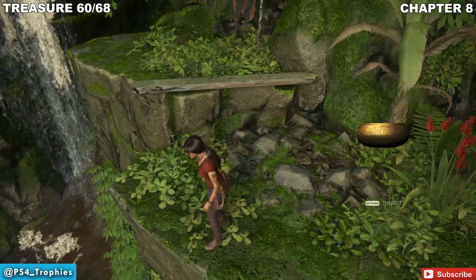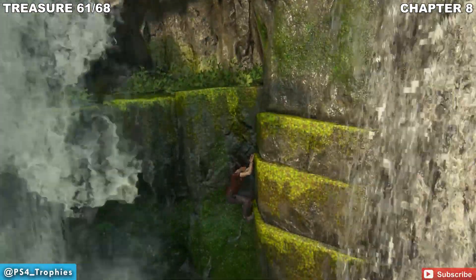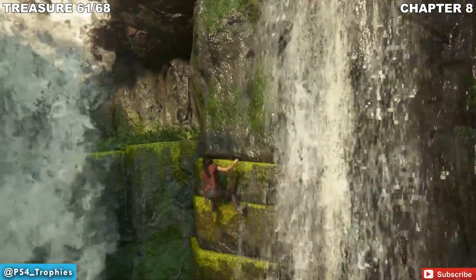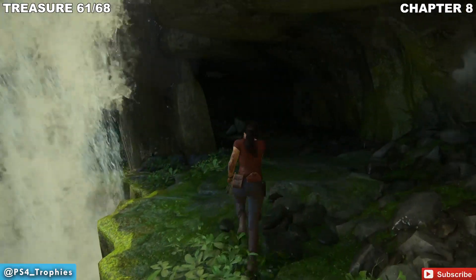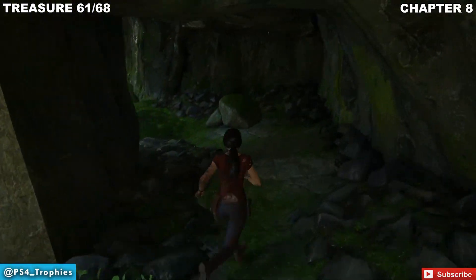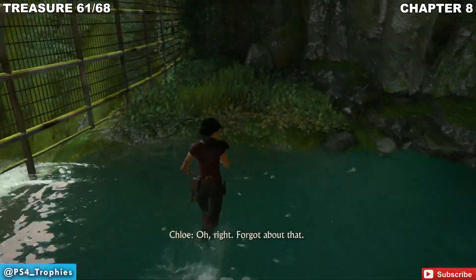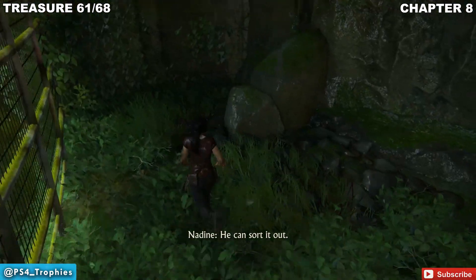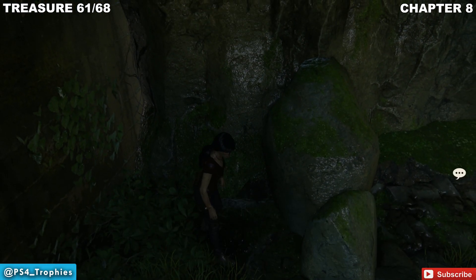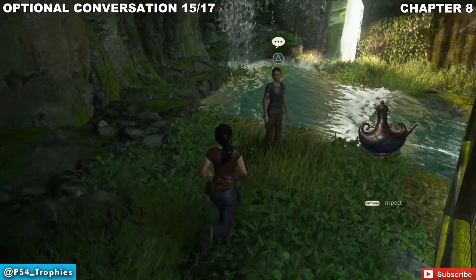A little bit later on, you're going to crawl along the wall and then jump up. This path ultimately leads to a fence blocking your path, but there's an opening at the top you can climb over. Don't climb past it just yet — once you get down here, go to the back right corner and you'll find the treasure behind the rock. Picking up this treasure leads into our next optional conversation, so go walk over to Nadine and have a conversation with her.